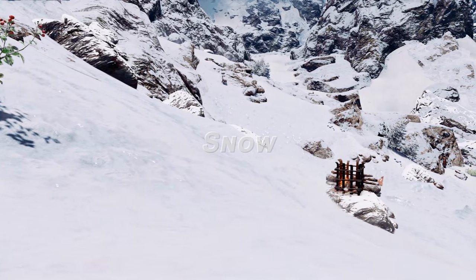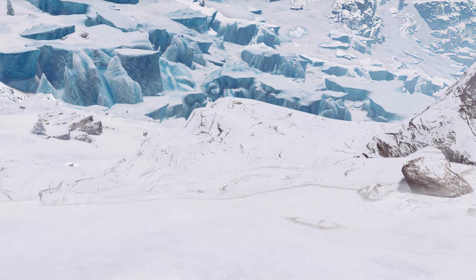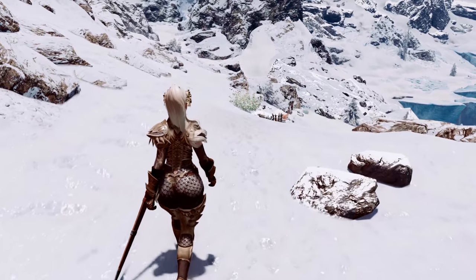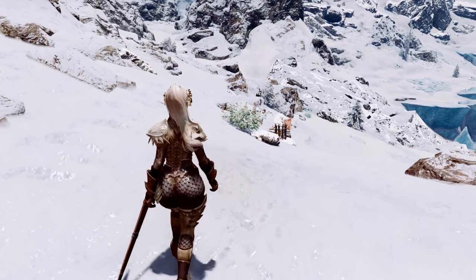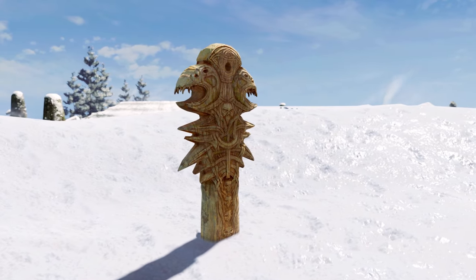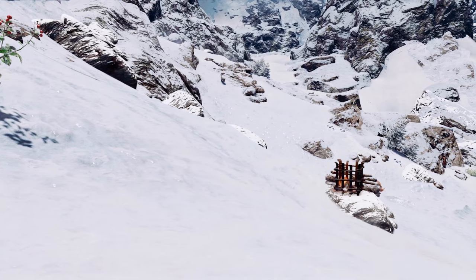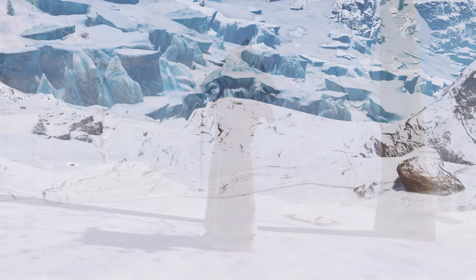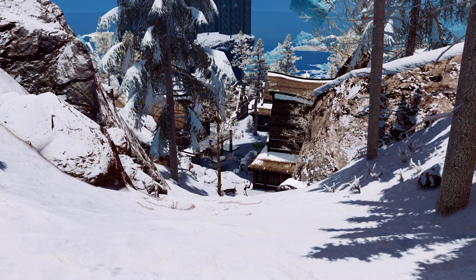Now, let's talk about snow. Unlike the previous elements, you can use higher resolution textures for snow. This is because snowy areas generally have fewer trees and almost no grass, so using higher resolution textures for snow won't cause significant frame drops or stuttering. I use Vivid Landscape Snow, but you can use this as a reference. Using 2K textures should be fine, and if you want to enhance the quality further, you can go up to 4K — though this may vary depending on your computer's specifications.